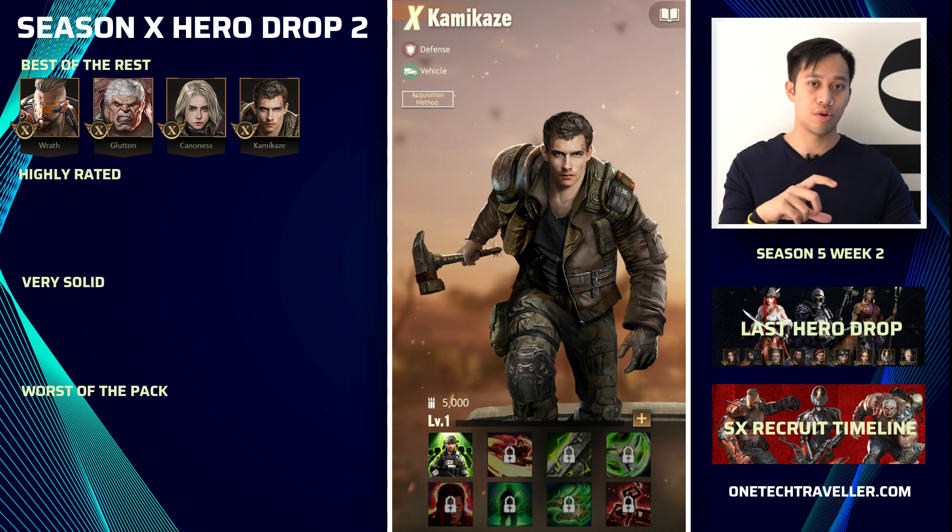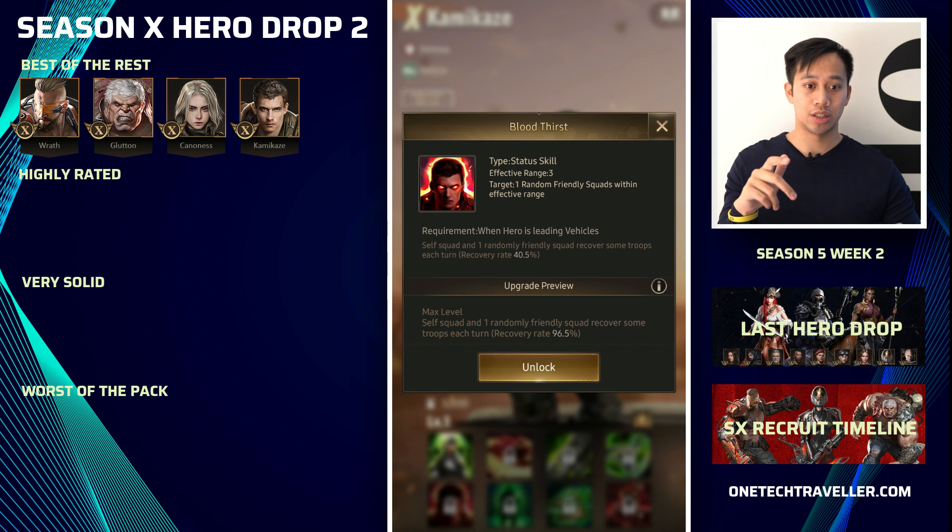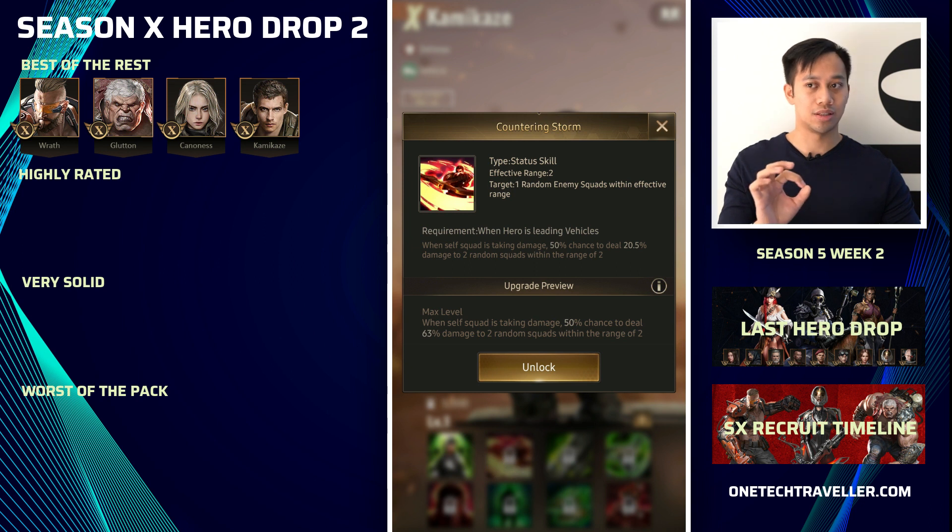The fourth one is Kamikaze — he is a defensive vehicle hero. You want him in the front row. His defensive attributes debuff enemy damage: minus 30 for his own squad, and takes 30 damage from enemies, kind of siphoning to the friendly squad — a nice two-fold effect. Blood First heals him and one other friendly squad at a really strong rate at the end of each turn, so all the damage that comes in he's going to recover. It's a status skill so it applies every turn at a 96.5% rate — a really high amount of recovery. That is what makes him such a big difference compared to other vehicle heroes pre-SX and within SX.